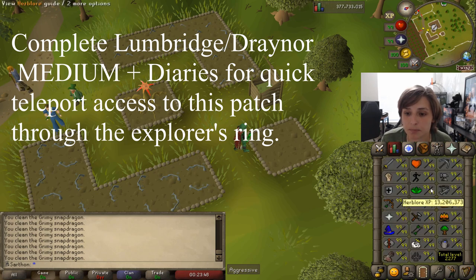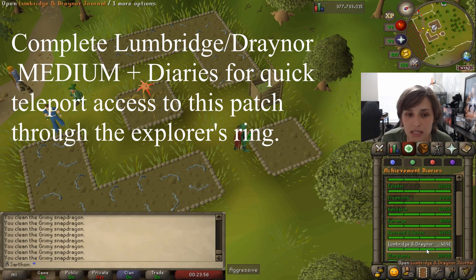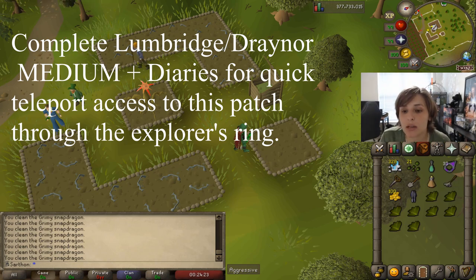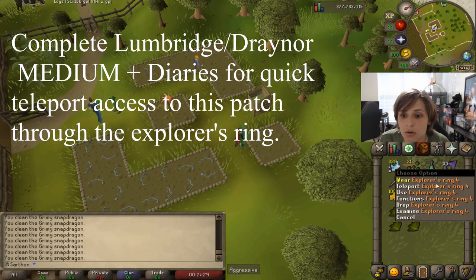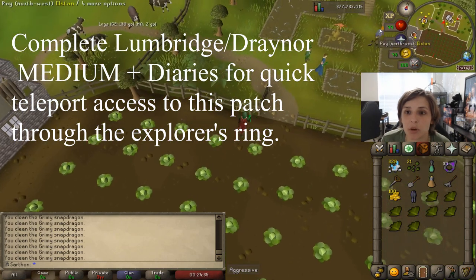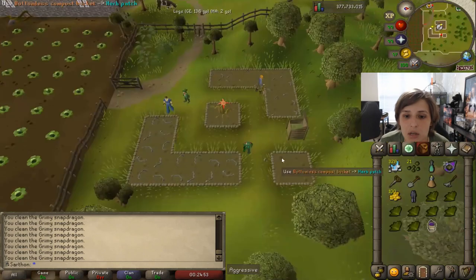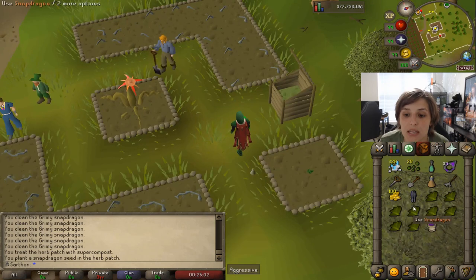There are some quick ways to get to the Falador herb patch that I highly recommend. You get this ring called an Explorer's Ring from doing the Lumbridge Achievement Diaries. If you complete the easy, medium, and hard diaries, you're going to be getting this Explorer's Ring. The second ring, from the medium Lumbridge diaries, will give you access to teleport to this farm patch — it brings you south of the herb patch and you just run up. Then go ahead and put your compost in the herb patch, put your seed in, and you're done with this patch.